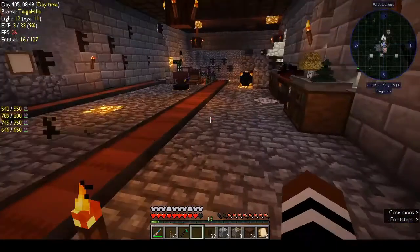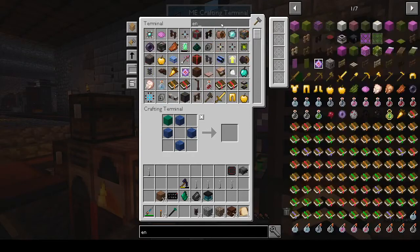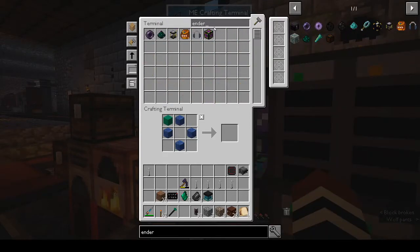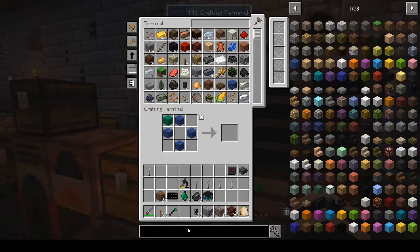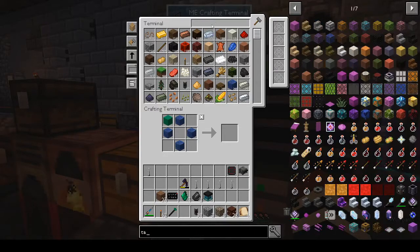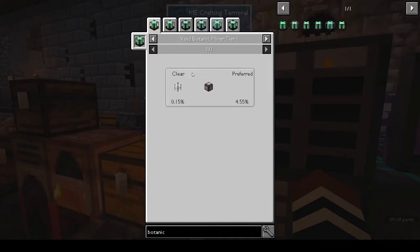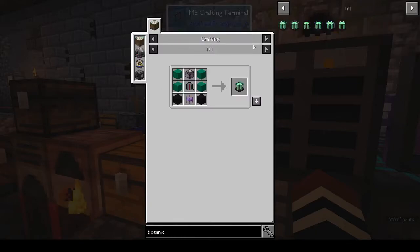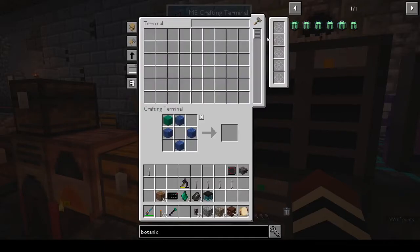Do we have ender pearls? I don't know if we have ender pearls — can you make ender pearls? Because we've got to go to the End and we have 36. We've got to go and get a chorus fruit. You can get it from the botanic miners, but you need a chorus flower to make the botanic miners, which makes no sense. So yeah, we're going to have to go to the End.